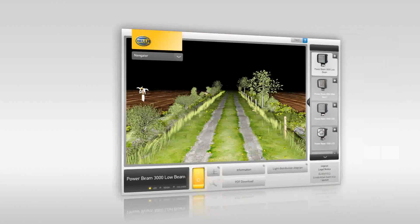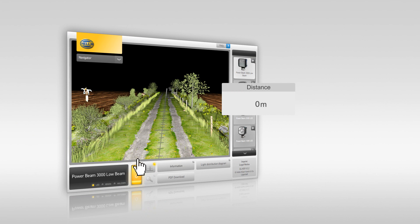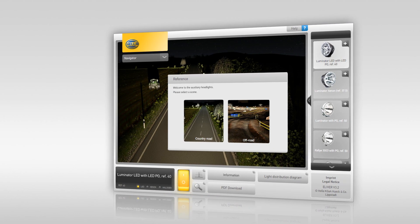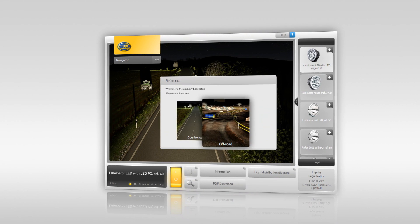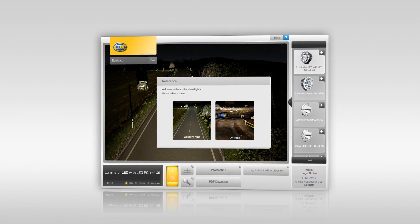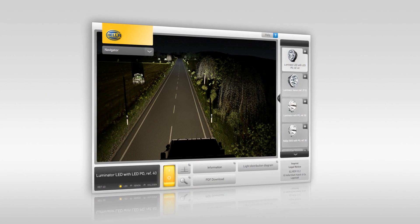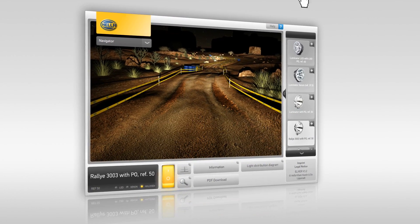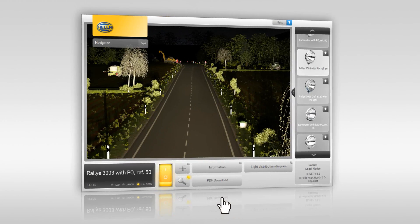The practical distance grid helps you to estimate the presented light range. We provide you with two different scenarios here, in order to showcase the multiple areas of use of our auxiliary lights. Take a look at the lighting power of our auxiliary lights on the country road or also off-road, and use the unique zoom view to display areas which are far away in much more detail.